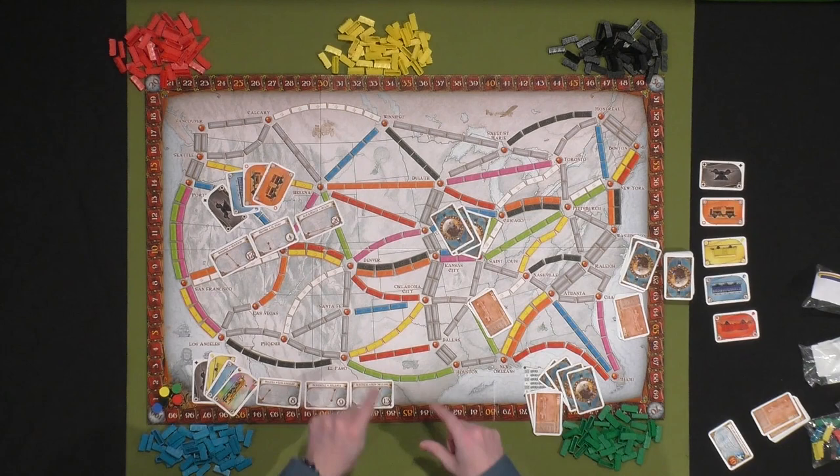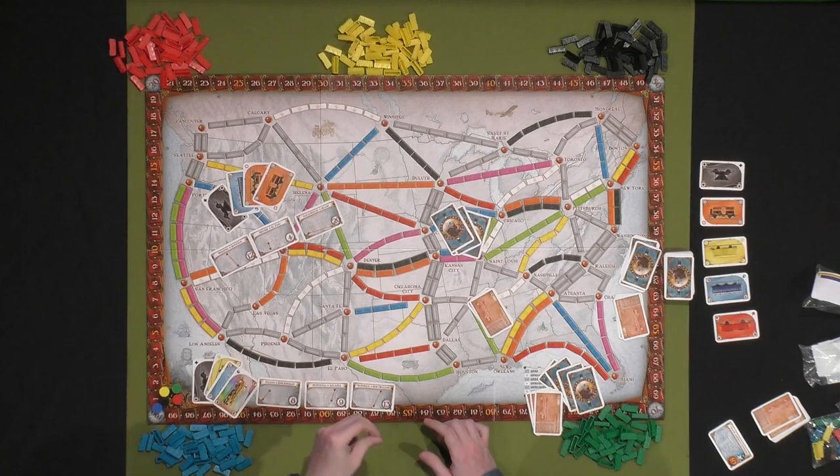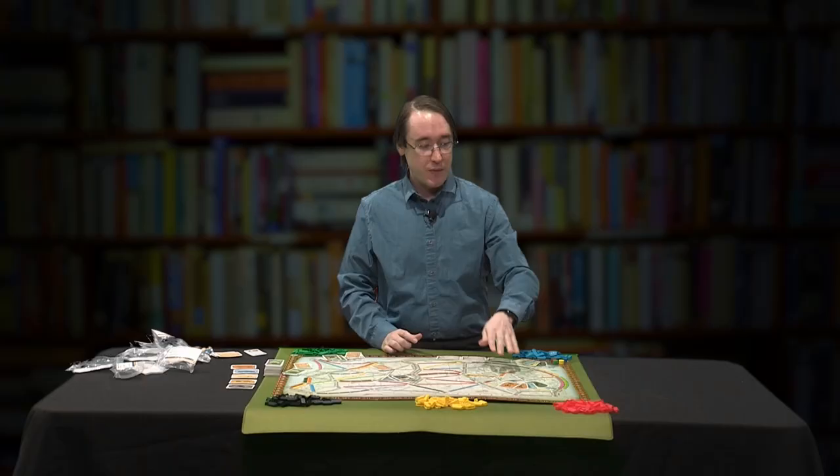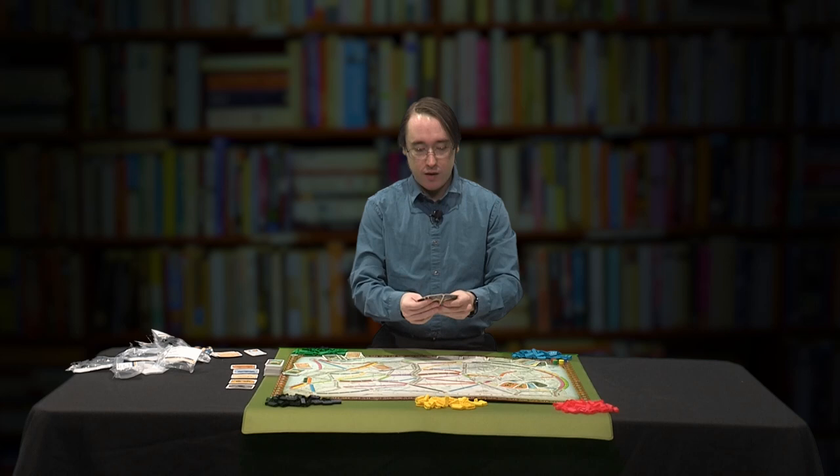Notice how Denver to El Paso is a bit off to the side, and if you have to go through blue and green segments to get there, you'll be hoping to get lucky. Also, Los Angeles to Miami — you have to go all the way across the board with six group segments in this one. Not the best spread, but manageable if you can successfully complete it.